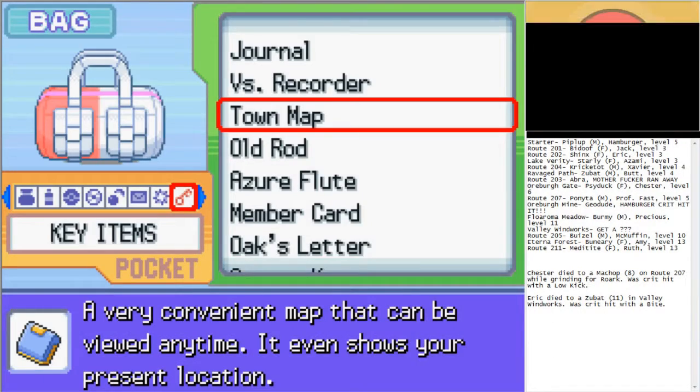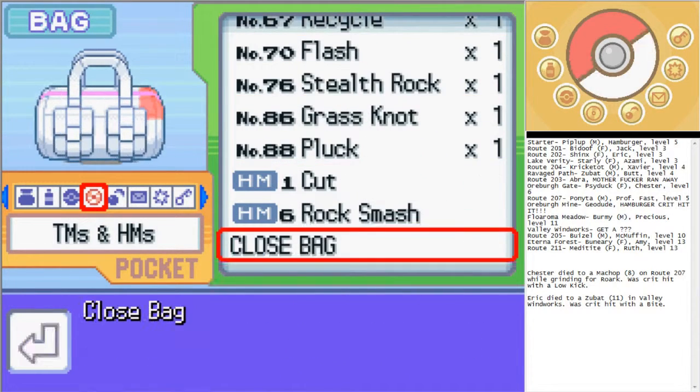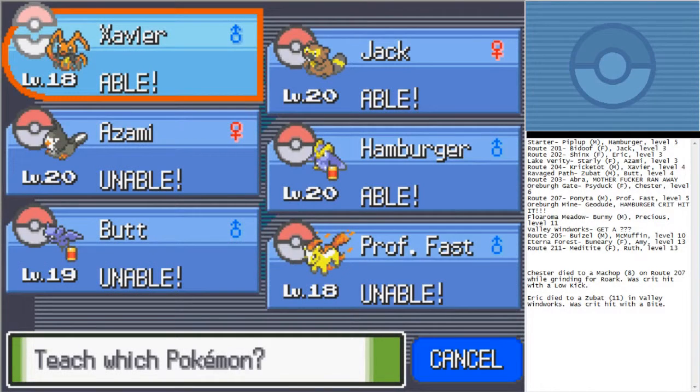I actually need to teach Cut to someone. Alright, who gets to be the Cut master? Jack's able to, as is Xavier and Hamburger. Pretty sure Hamburger's gonna end up with something like Surf or Waterfall, although Jack may end up with those. Jack can use, like, all but Fly and Defog, and I would never use Defog.